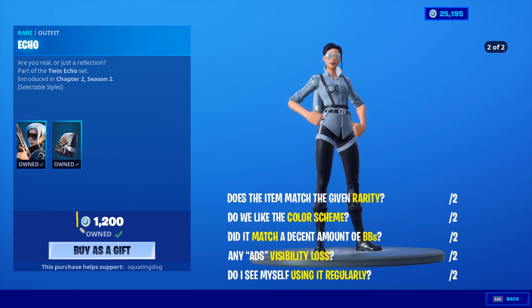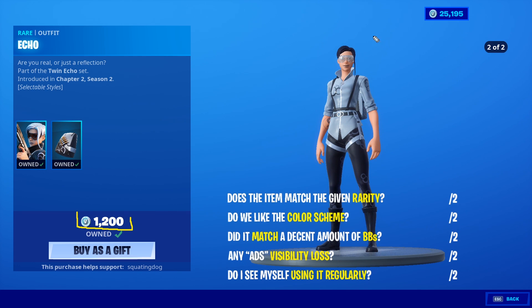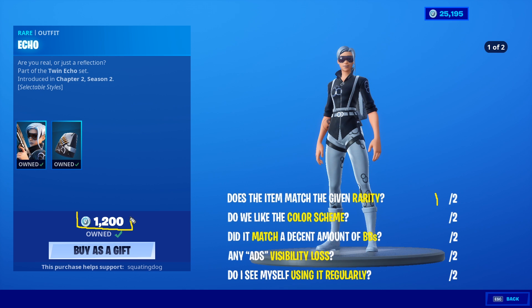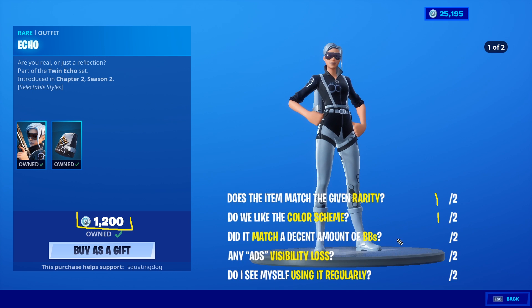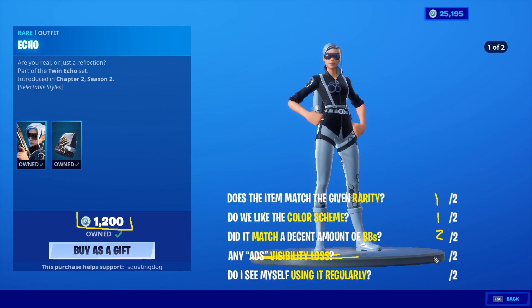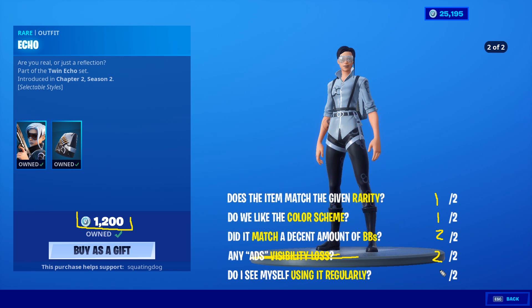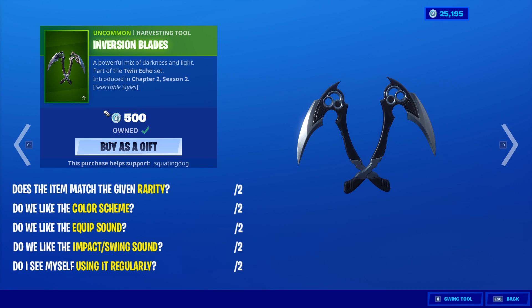The Echo skin for 1200 - you've got two edit styles, two back bling edit styles, although they are the exact same colors just inverted. So yes you're getting edit styles but it's just the same thing inverted. I'll give it a one out of two on rarity - it's pretty good for a 1200 but one out of two. Color scheme is okay, it didn't match a decent amount. Is the outfit creative? I like the idea of just flopping the colors around, so I'll do that on creativity. Will I use it regularly? I probably won't. Two, four, six out of ten.